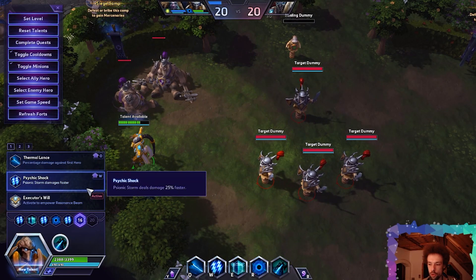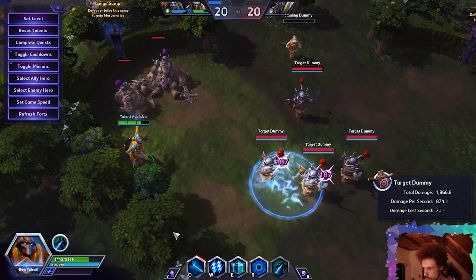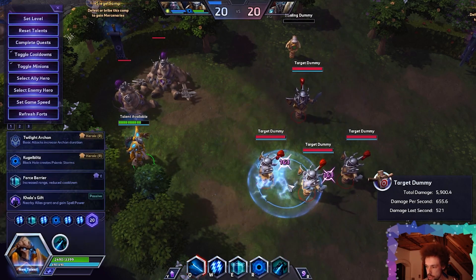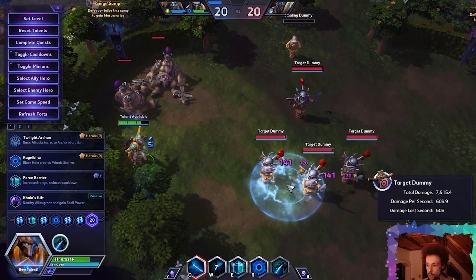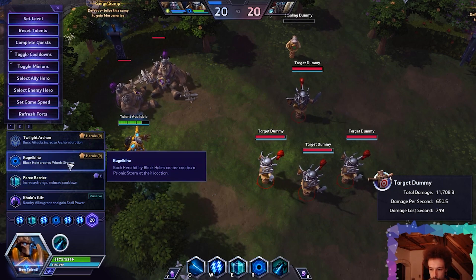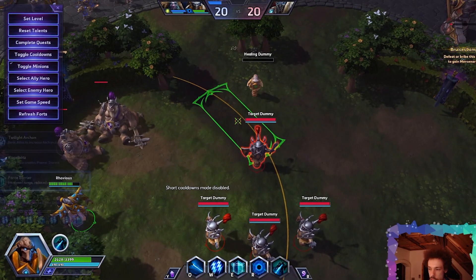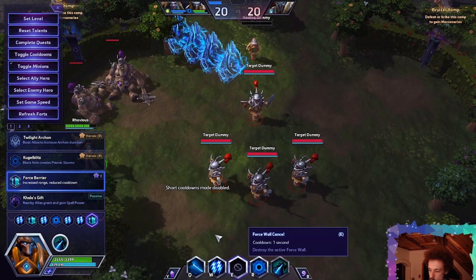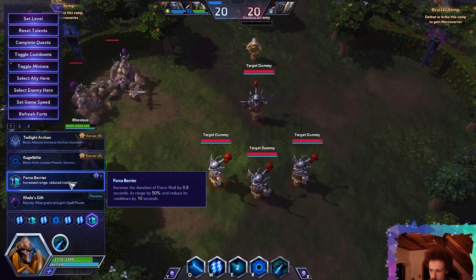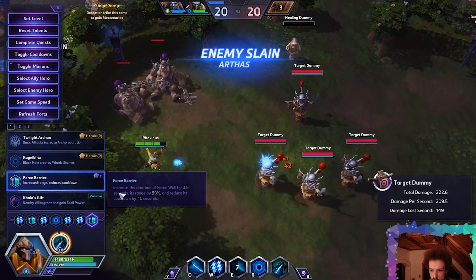Psychic Shock: Psionic Storm deals damage 25% faster. It definitely ticks faster and thus DPS will be greatly increased, though enemies sure won't stay standing in it deliberately. Improved Force Barrier increases range and still has around a 10–11 second cooldown with that talent; duration is longer too. Overall I feel like all of his level 20 talents are viable options.